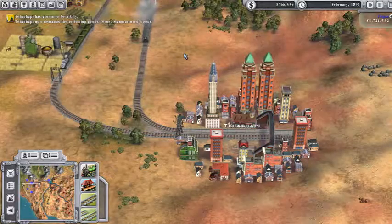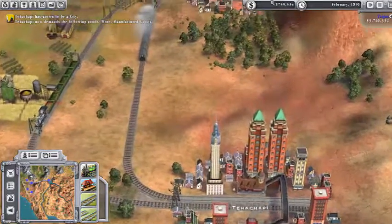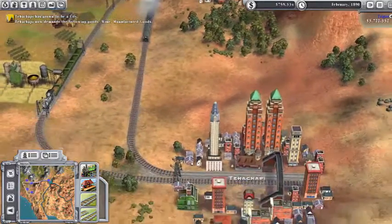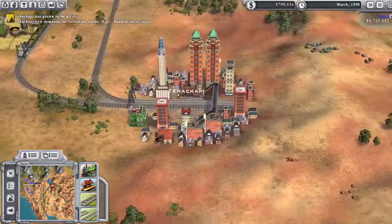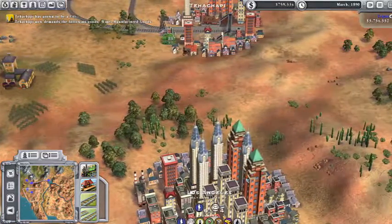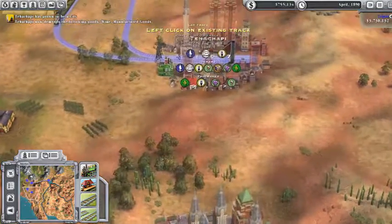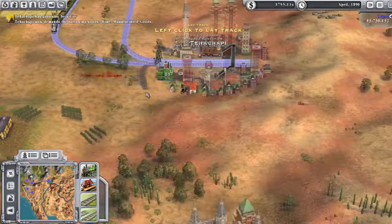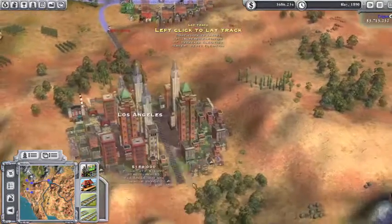Hello everyone, Trigon here, and we are back playing with the Railroads. Hatchby just grew to a city, so we've got to get this going. I'm going to run a temporary track from here down to Los Angeles so we can start getting the gold running.